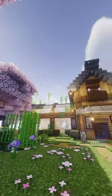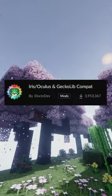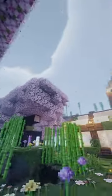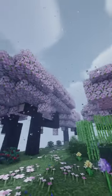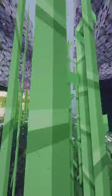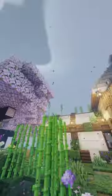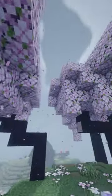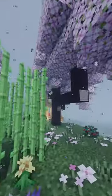The next mod is actually a collection of mods — it's the Gecko Lib and Iris mods, which basically allow you to get shaders. You can use Iris with Fabric, and all of the mods I'm going to be showing you today are all in Fabric. You might be able to find them in Forge, but all of them are in Fabric and Fabric is what I'm using.